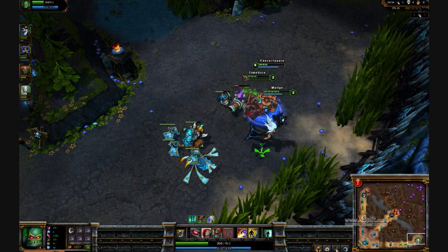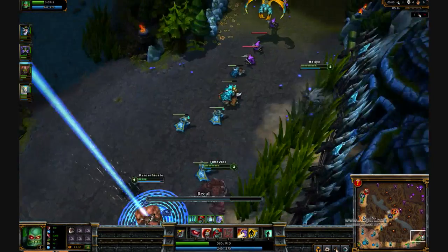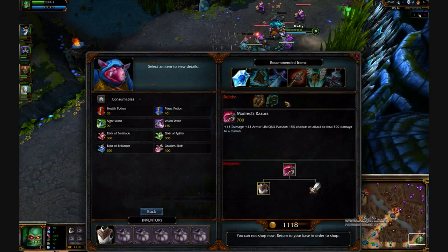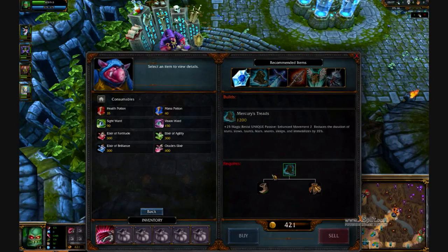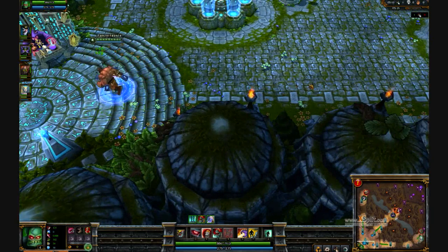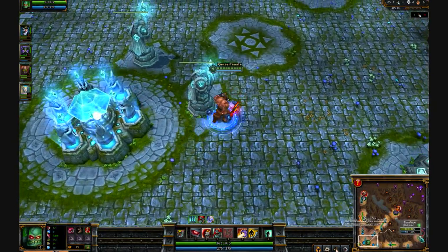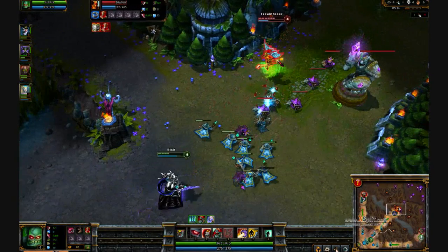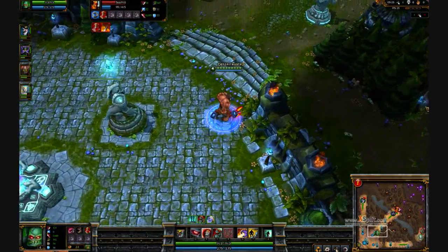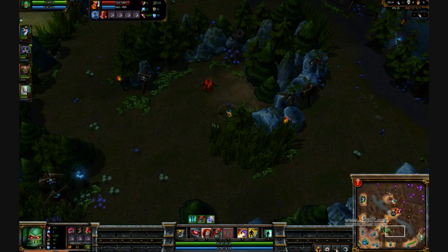The basic item build I'm going for this game is Riggle's Lantern, Yuma's Ghostblade, a pair of boots, and after you get your Yuma's you have three options. You can go for a Phage if you're getting focused, a Zeal if you have trouble keeping up with opponents, or an Infinity Edge if you need the extra damage. These are what I recommend based on what I've been using and what's been working out, so I've been sticking with it.